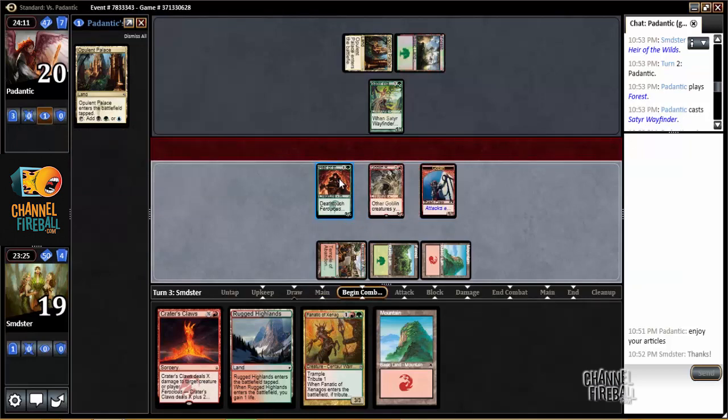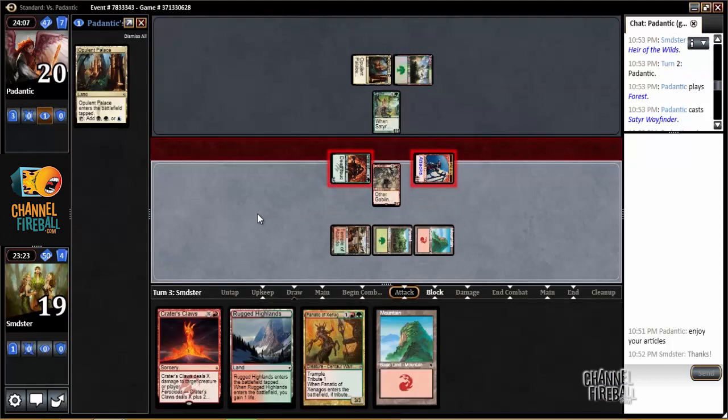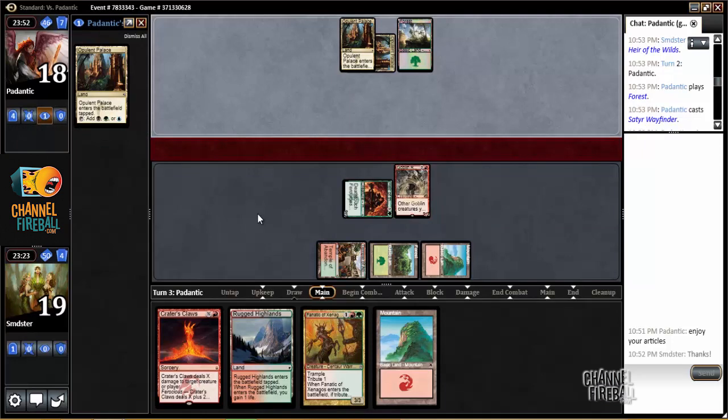A pretty explosive draw. I guess this is just like the equivalent in a Jeskai or red-white deck of seeker into Rabble Master, which feels pretty dirty but is actually reasonably fair. The Fanatic to follow up will be nice though, so you have to imagine he's going to Murderous Cut the Rabble Master here.